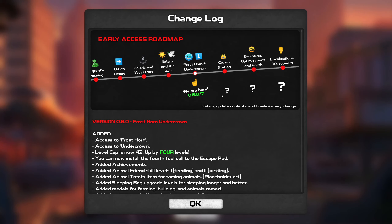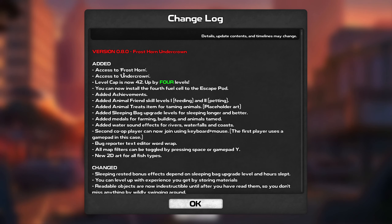It looks like the game has officially received another patch with a whole bunch of new stuff. We have access to Frosthorn, access to Undercrown, we can go up by four levels - 242 is the current cap, you can install the Fort Fuel Cell, some new achievements and some other stuff which is now apparently available.